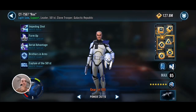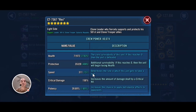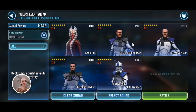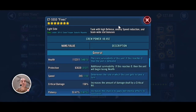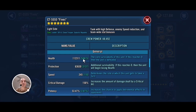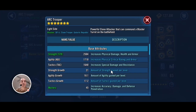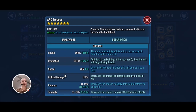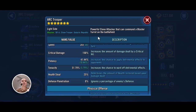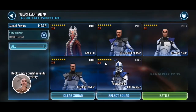Rex is modded the same as Shaak Ti — for health and speed. Fives is purely modded for health as well as some speed. Finally, Arc Trooper is modded for offense — not critical damage, but offense — and of course speed as well. Here are his offense stats.